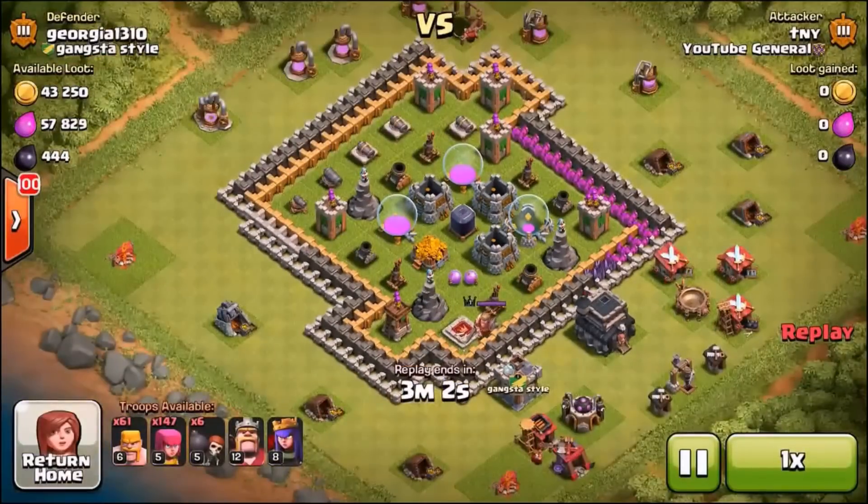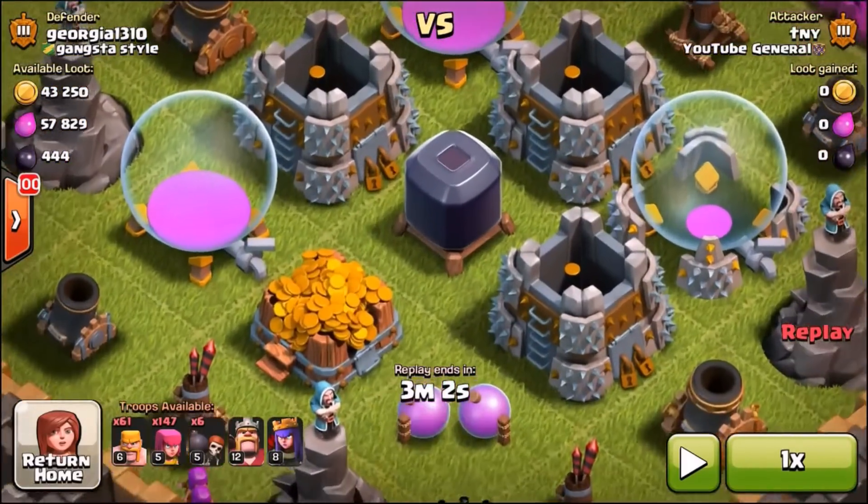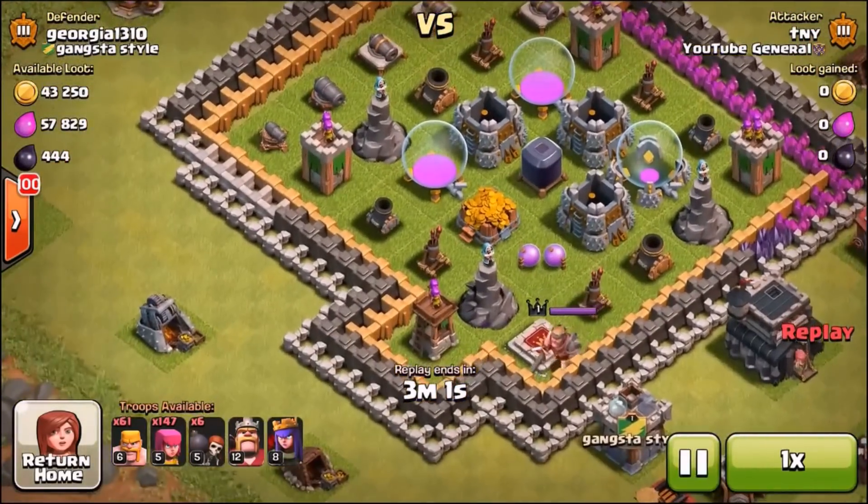So here we go straight into the first base guys, and this is a typical, just typical rushed base. He does not know that double and triple walls are not going to help him when someone brings wall breakers into the scene. So let's just go through his base and take that little bit of cute loot sitting there in the center. So cute that dark elixir storage. Let's go for it guys.